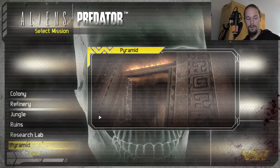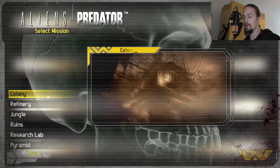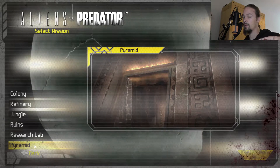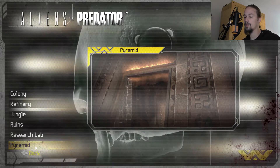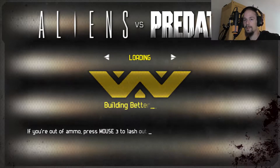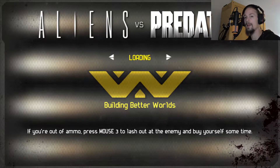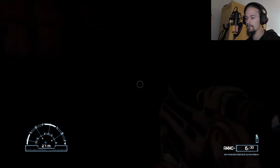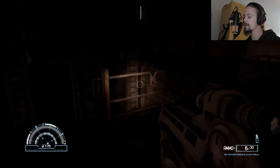Press record. We will just select the pyramid, the last mission, on normal difficulty. I will get my headphones on and we will play the last mission. Our objective is to kill Mr. Wayland and rescue the killer. Let's get down the elevator.